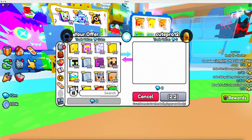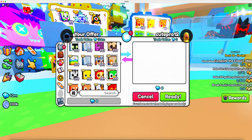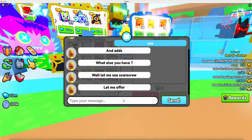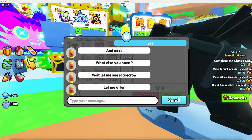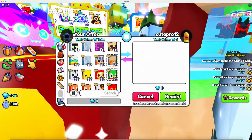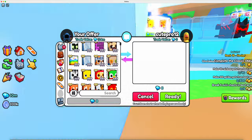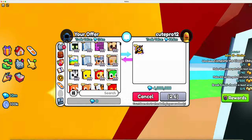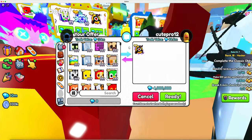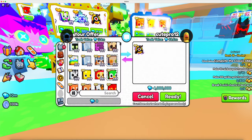He wants a scarecrow. Okay — jolly penguin plus scarecrow. Let's see what this man wants. He wants the jolly penguin and the scarecrow cat. The jolly penguin is pretty jolly — about four million. Just the scarecrow?